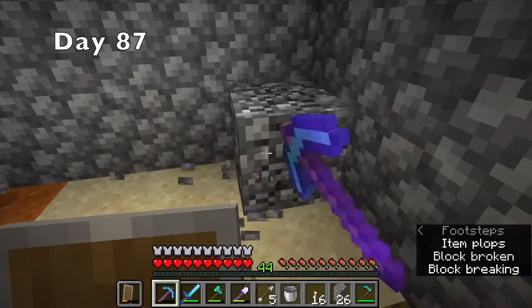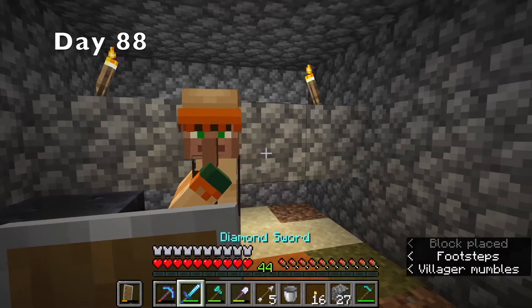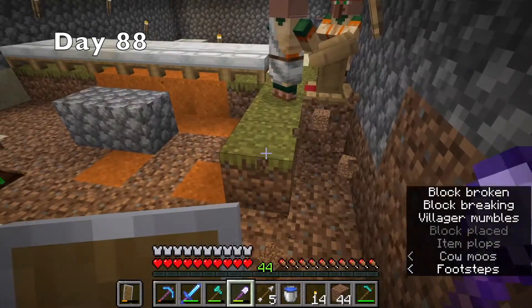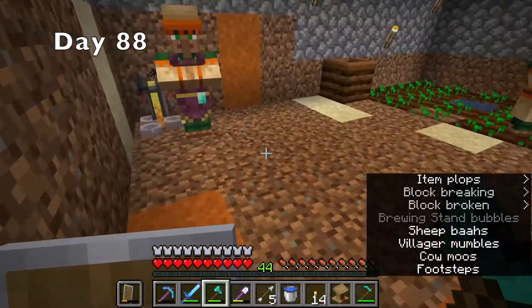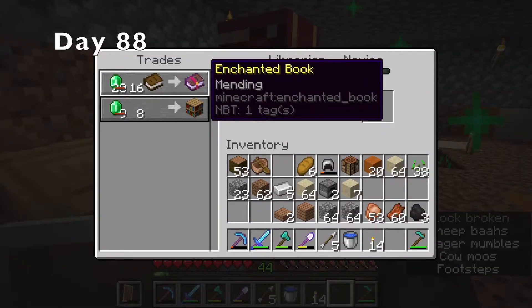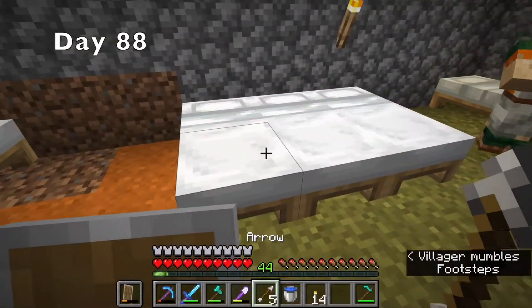I spent the rest of the day expanding my villager breeder and then went to bed. The morning of day 88, I decided to make the new expansion into a villager purification chamber. I trapped the toolsmith so I could make and trade one iron for one emerald. Then I spent a bit expanding the villager breeder even more and moving all the workbenches to the other side. I decided to make another librarian, and after only breaking and replacing the workbench three times, I got him to trade me mending books. After only a day of work, the villager breeder was looking pretty good.